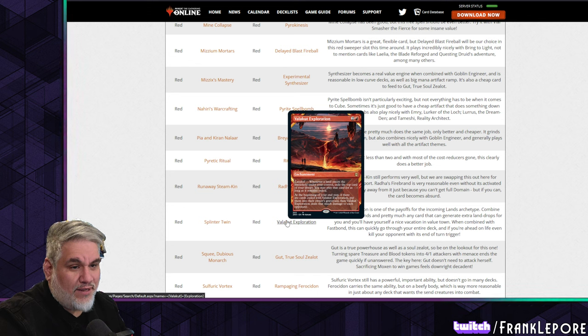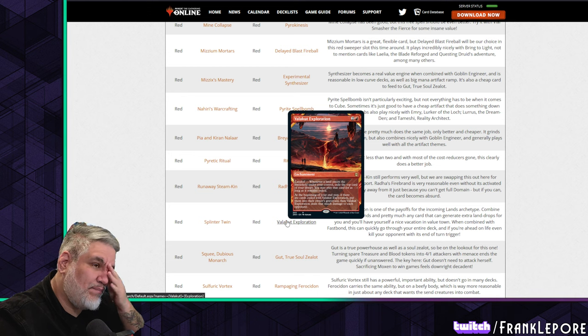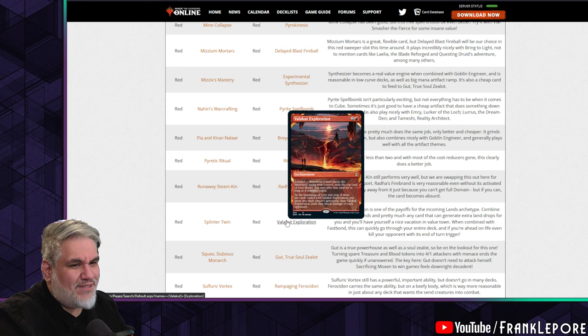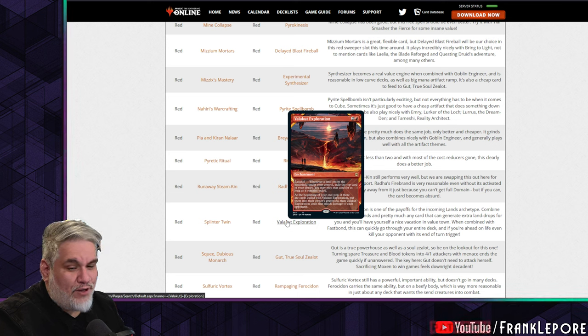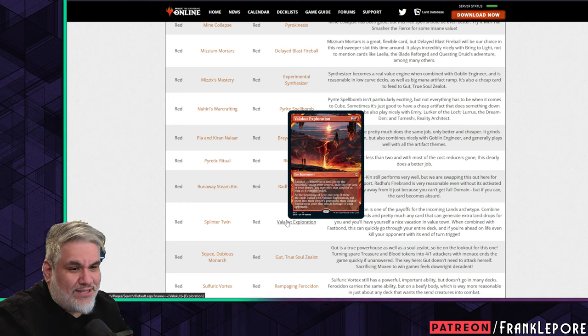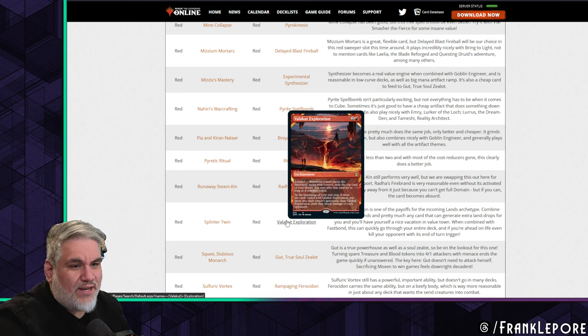Splinter Twin out for Valakut Exploration. Three mana — whenever a land enters the battlefield under your control, exile the top card of your library; you may play that card for as long as it remains exiled. It says 'play' not 'cast,' so you can play lands off of it. The interesting tension is you need your land drop to trigger it. If you have a fetch land you can crack it, put a land into play, and if you hit a land off of Valakut Exploration you can still put it into play. At the beginning of your end step, if there are cards exiled with Valakut Exploration, put them into their owner's graveyard, then it deals that much damage to each opponent.